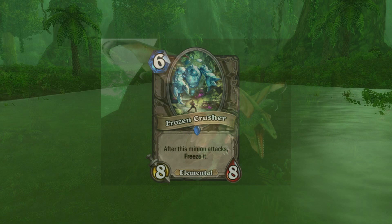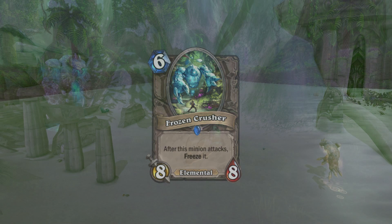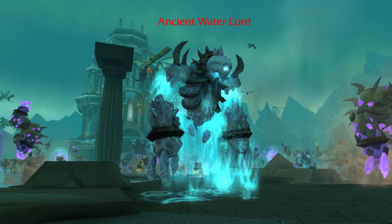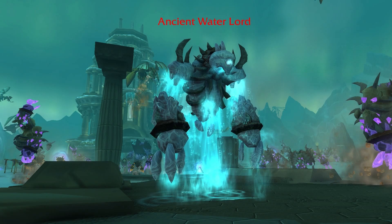While the Frozen Crusher does not exist in WoW, ice elementals that look like it do, such as the ice avatars in the region of Winterspring. One that probably matches the Crusher for size is the raid mob called the Ancient Waterlord, found in the Dragonsoul raid — though these giants were bound, forced into serving the Twilight's Hammer.